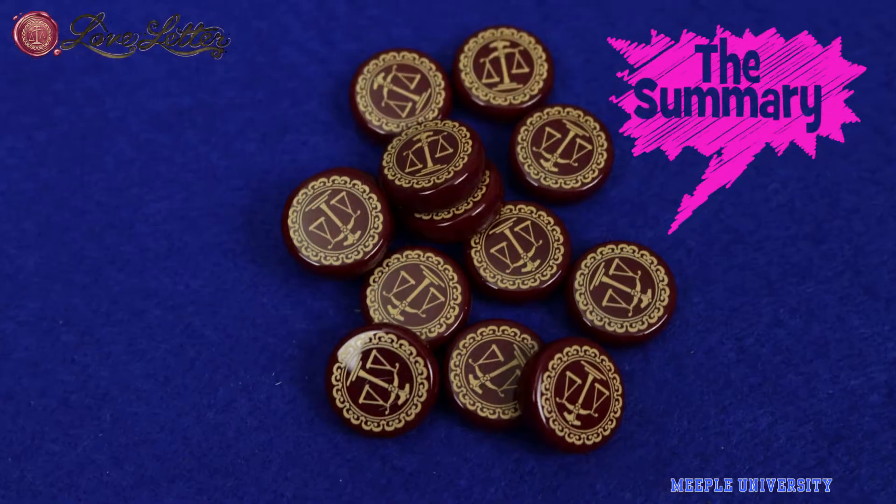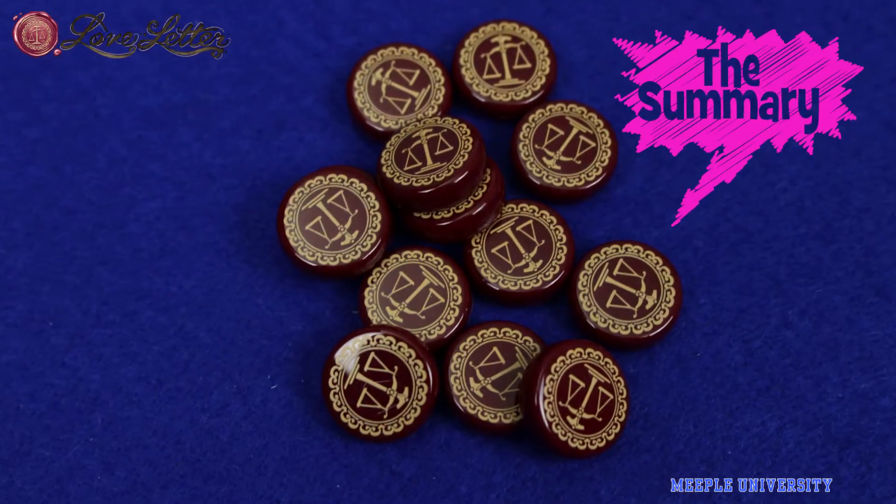In Love Letter, players need to collect favorite tokens while trying not to get eliminated in the game. The game plays over a number of rounds, and when at least one player has enough favorite tokens — the number depending on the number of players — the game ends and whoever has the most tokens wins.